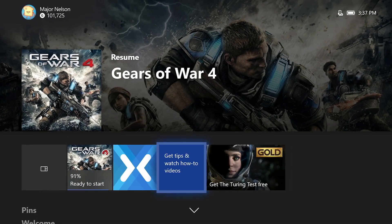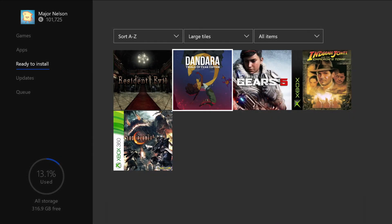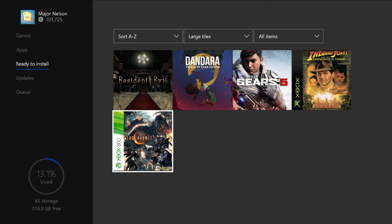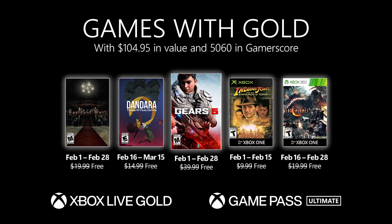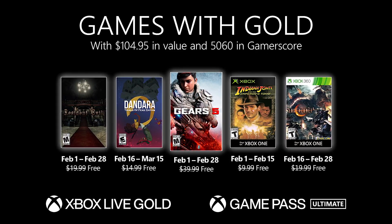To redeem the titles, simply click on the Gold area of your Xbox, or on the web at xbox.com/gameswithgold. Your new games will automatically appear in the ready to install section. With Xbox Live Gold and Xbox Game Pass Ultimate, you are part of the world's premier gaming community.